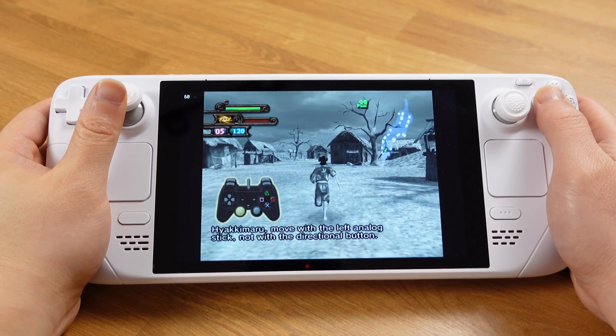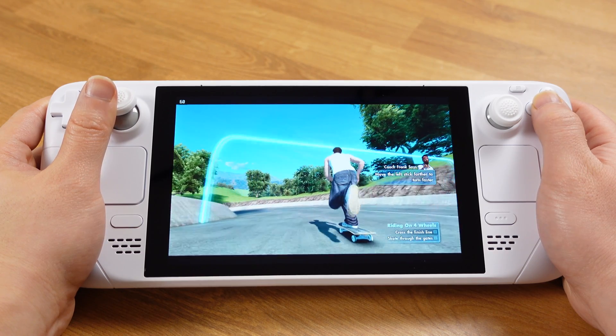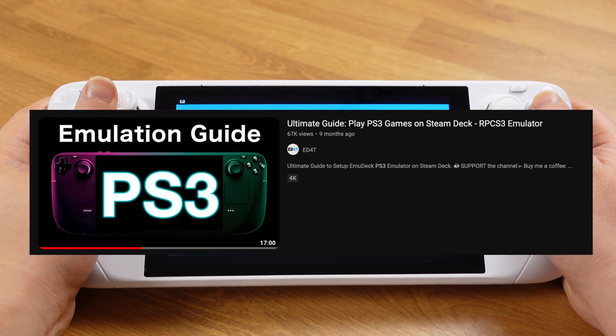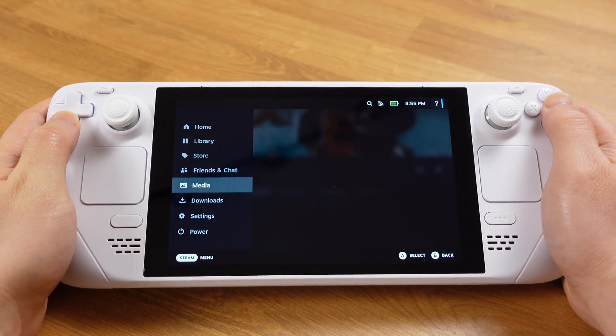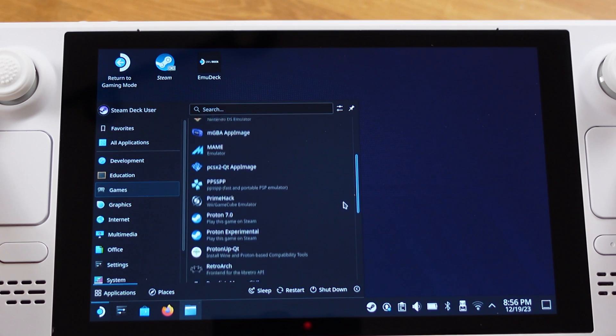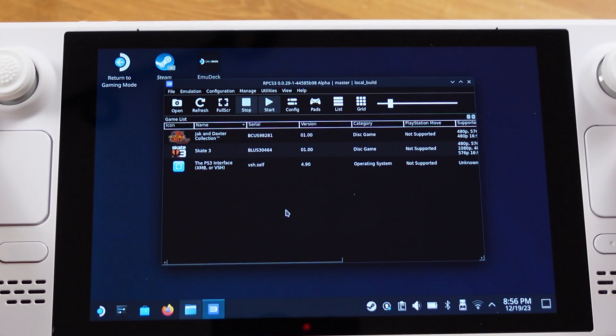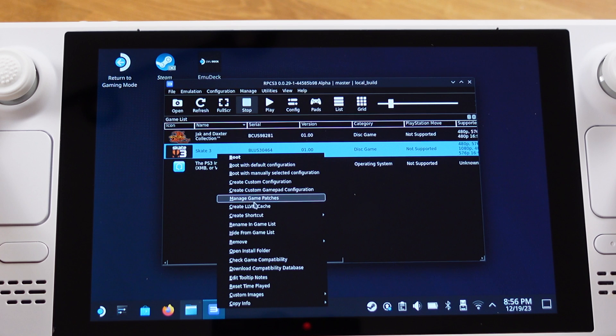Emulation Station will automatically recognize most gaming consoles but not PlayStation 3. In this last section I'll demonstrate how to make PS3 games show up in Emulation Station. I'm assuming you already have functioning PS3 games on your Steam Deck. The setup process needs to be done in desktop mode, so put the Steam Deck back to desktop mode. Go to Games and open up the PS3 emulator RPCS3, then pick a game you'd like to add into Emulation Station — we can only add one game at a time. Here I'll select Skate 3, then press the L shoulder button and create a desktop shortcut.